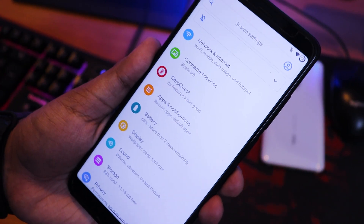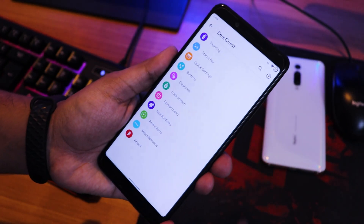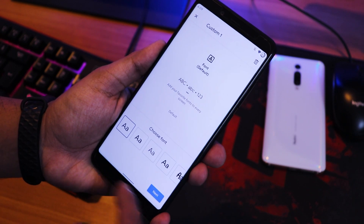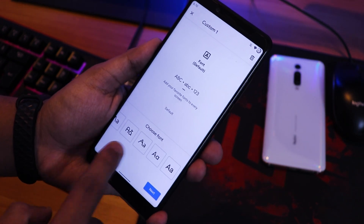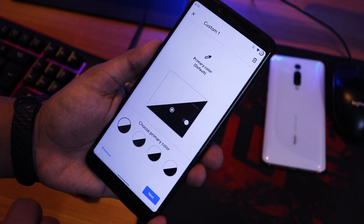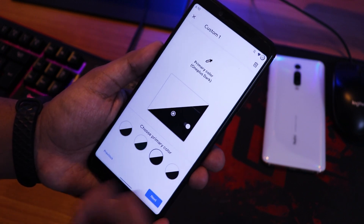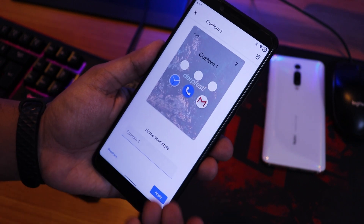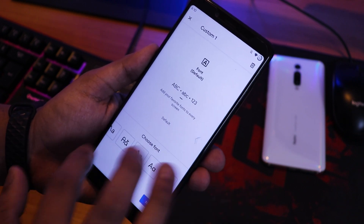In the DerpQuest settings you get all the customizations for this ROM. Under theming, you can customize themes, choose from a plethora of fonts, and select icon packs. You can also choose the background, change shapes, and set a custom theme. Accent colors are not in this section though — I'll show you where they are.